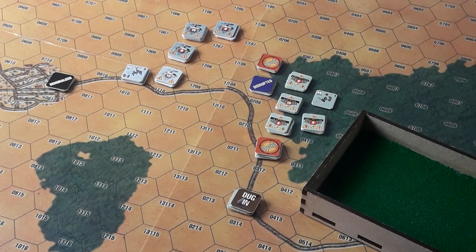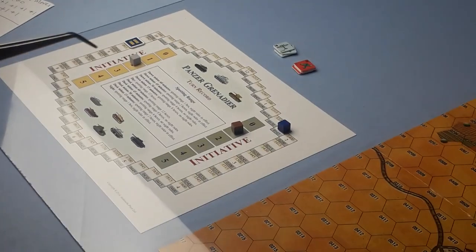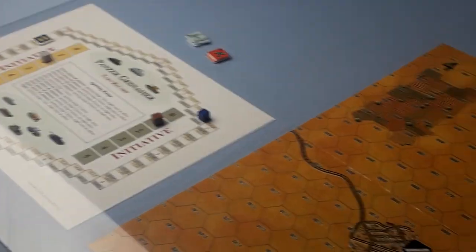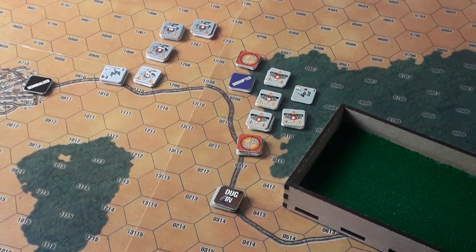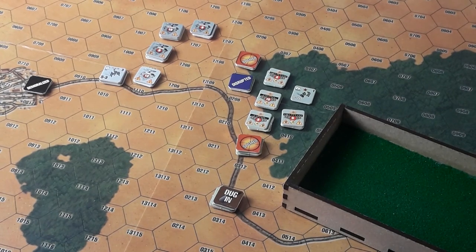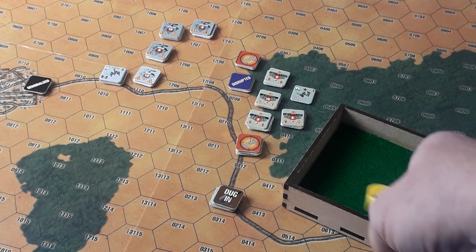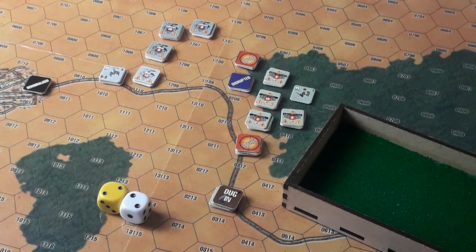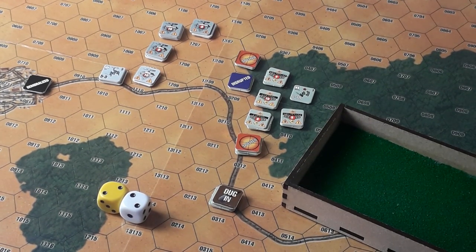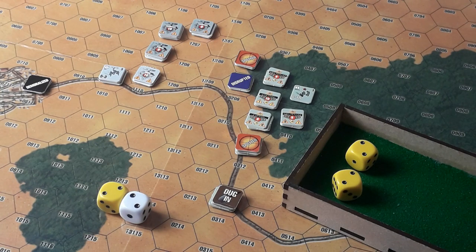Here we go with the next turn — counters are all off. We can see the turn track over there; we've moved quite a bit but there's still more to do. Let's see how we do this turn. Initiative — white for the Russians, yellow for the Germans. It's a double — and a double is a random event! Let's see what we get. It's a four — it's a sniper!